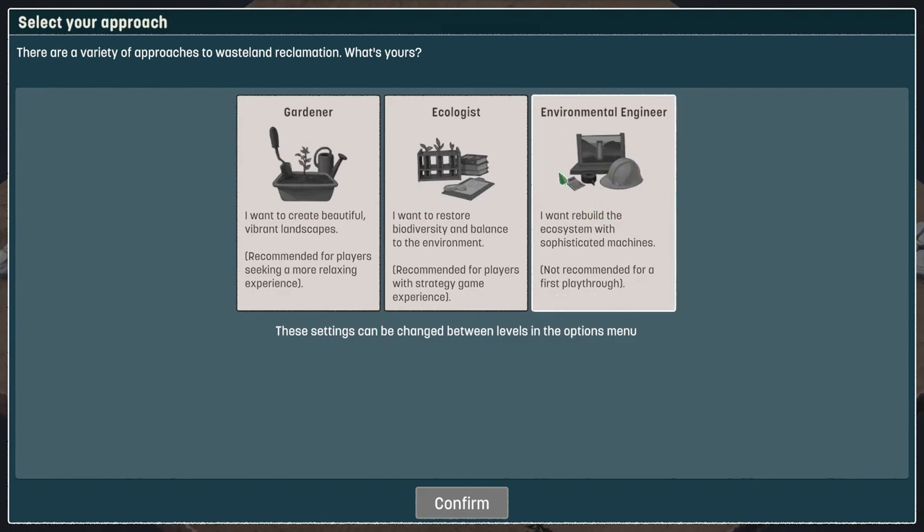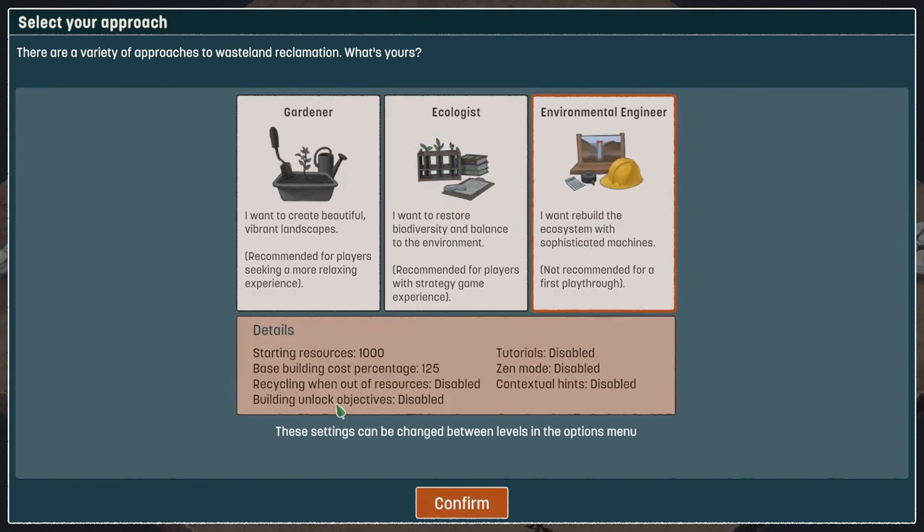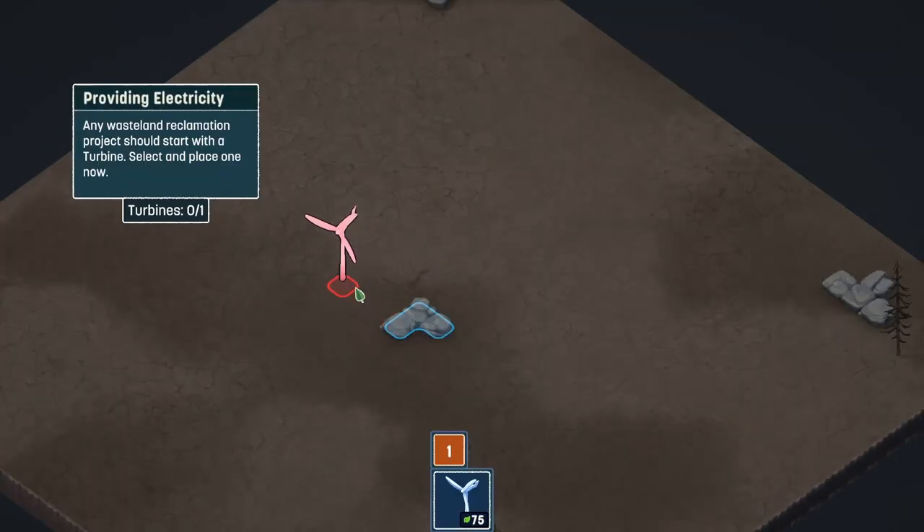I don't want to go with just beauty, I want to go with everything - balance and biodiversity for the whole region. You also get building unlock objectives, tutorial disabled, zen mode disabled. Yeah, this is good.